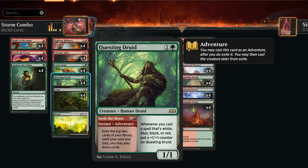Questing Druid first has Seek the Beast, exiling the top two cards of our library — until our next end step we may play those cards. It can be a nice two-for-one as long as we have the mana. Sometimes we'll play this during the opponent's turn so we get to untap and still play those cards from exile with potentially more mana available.